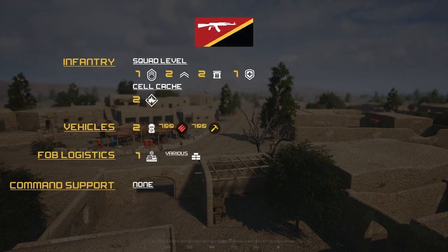For the INS, we have a little bit more — well, not really. Infantry squad level: one SL, two FTLs, two Ammo Bearers, one Medic. Cell Cache consists of two Bombers. Vehicles: two Logistical Techies with 700 Ammo and 700 Build each. FOB and Logistics: one radio, various defensive structures, and no support.